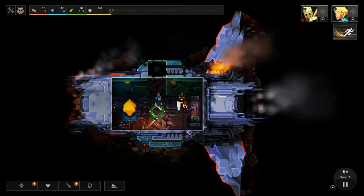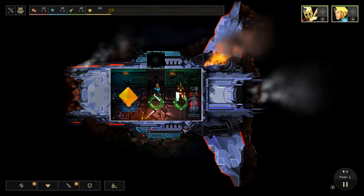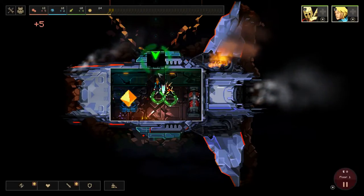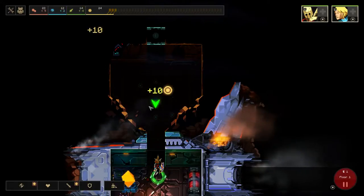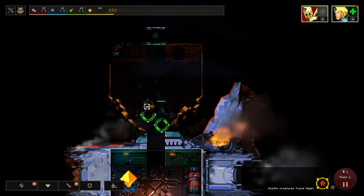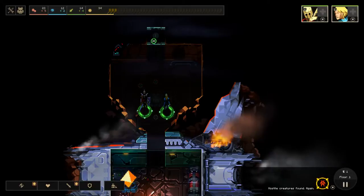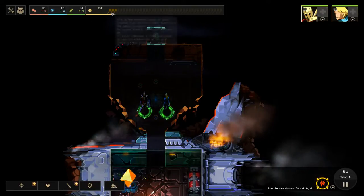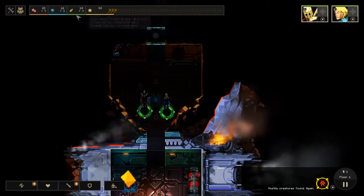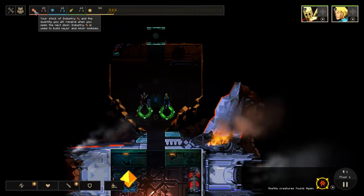You kind of play it like an RTS. You can select multiple units — you can't click-drag, but you can shift-click or use 1 and 2 to select them, and you right-click on doors to open them up. Things happen: monsters appear, you get dust. Your guys automatically fight the monsters. To go to the next room you can just right-click. Up here we have four resources: dust, food, science, and industry.